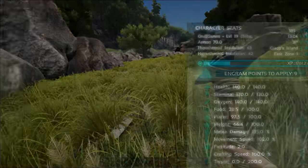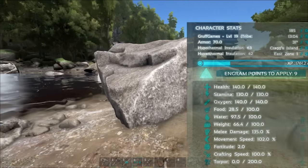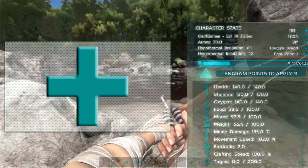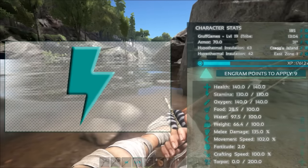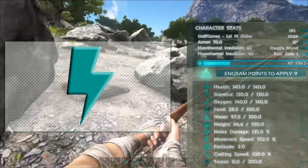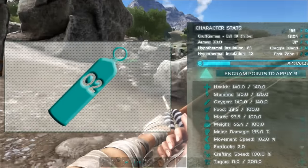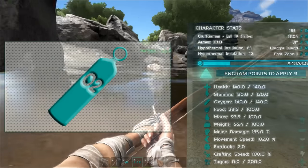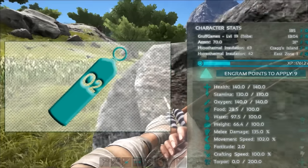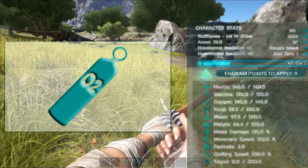Now on to the stat points you can increase by leveling up. Each time you gain a level you receive one skill point to assign to one of these stats. At the very top we have health - each point you spend increases your maximum HP by 10. Beneath that is stamina, which also defaults at 100 and each point increases your maximum stamina by 10, meaning you can sprint further and harvest materials longer. Oxygen - obviously spending a point increases your lung capacity and how long you can hold your breath underwater, but what isn't clear is that it also increases your swim speed. Spending a point in oxygen increases your lung capacity by 20 and your swim speed by roughly 5 to 6 percent.